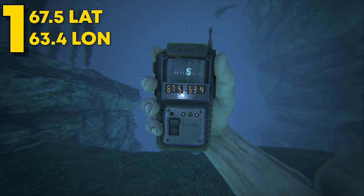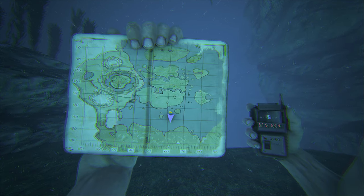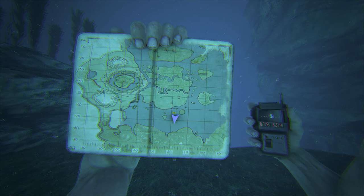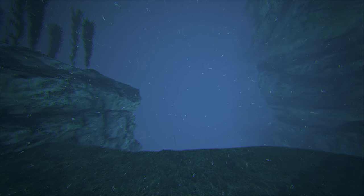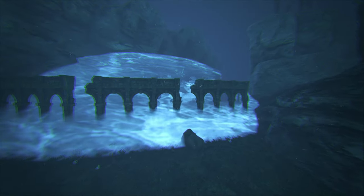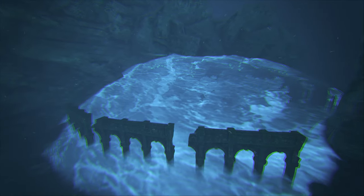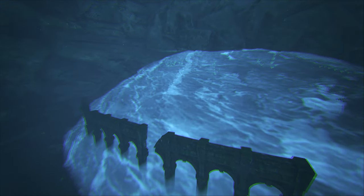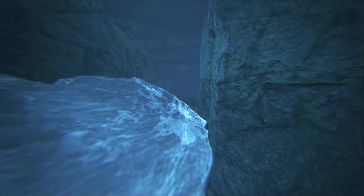Coming in at number 1, this can be found at 67.5 latitude and 63.4 longitude. This is the first underwater bubble. These underwater bubbles are always overlooked as they can be considered horrible locations, but these spots are actually amazing if built right. These spots do not allow flyers, rock golems, and most soaker dinos, which means if built right, these locations can be quite literally unraidable.